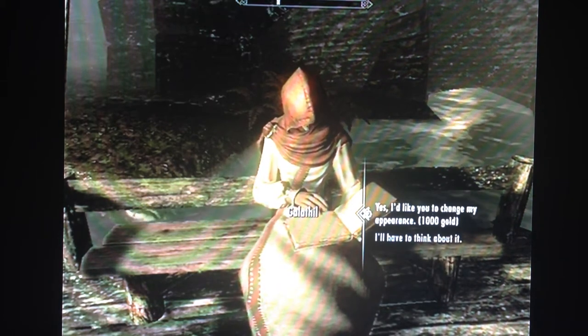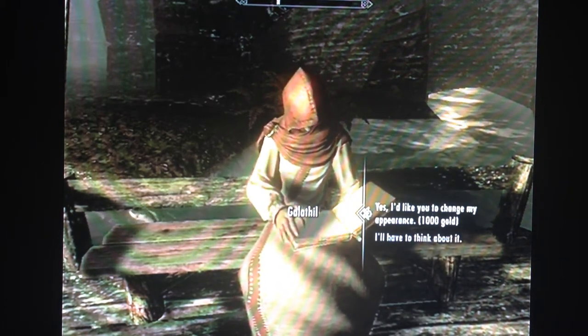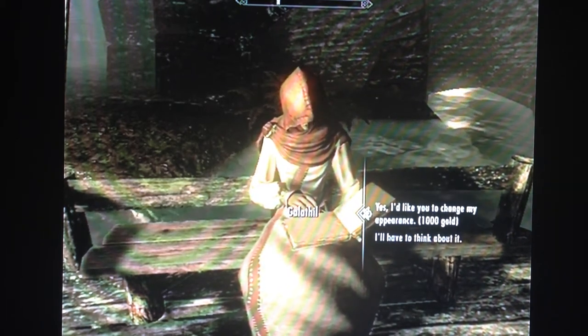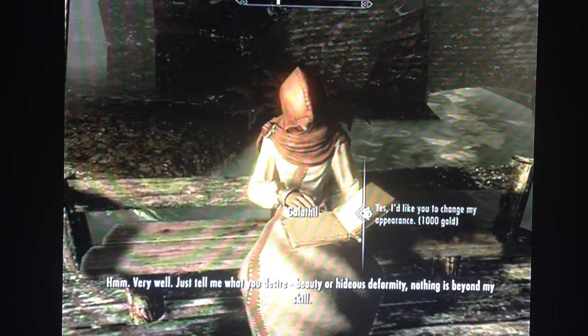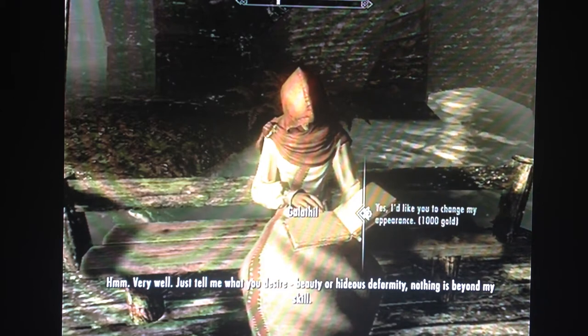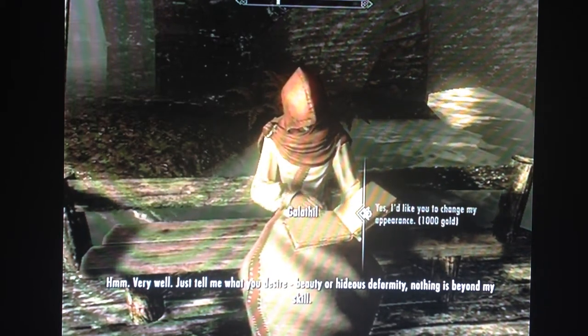After that you can say yes, I'd like to change my appearance for 1000 gold, which is pretty cheap to change a whole character, and you do keep your stats. She'll respond: 'Very well, just tell me what you desire. Beauty or hideous deformity — nothing is beyond my skill.'